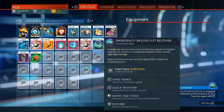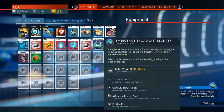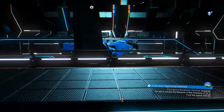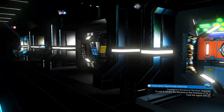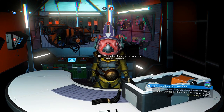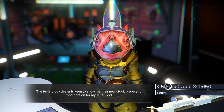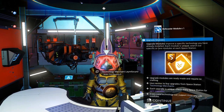Derelict or abandoned freighters often contain high value salvage. Select the receiver and use 'tune signal' to begin the location process. We're going to get into outer space and then we'll use our emergency broadcast receiver, but we do have a quest to turn in first. Technology merchant — I'm supposed to see you for something. Nanites — there you go, 60 nanites. Upgrade modules, bolt caster module level B. Not so great, but fantastic, thanks buddy.